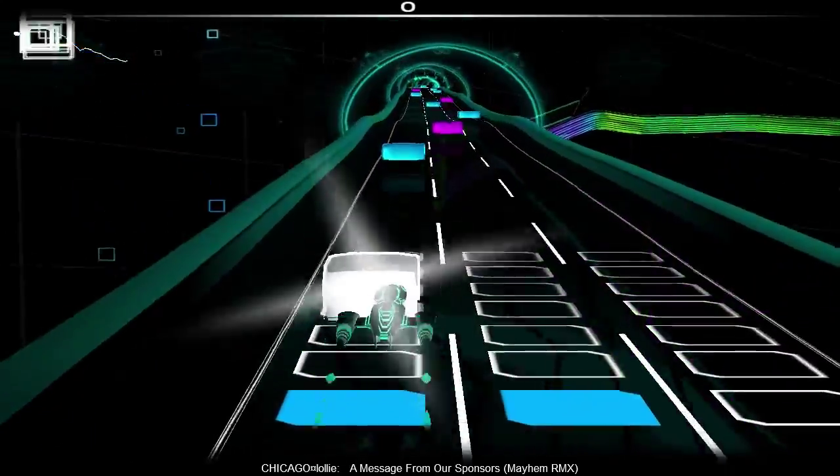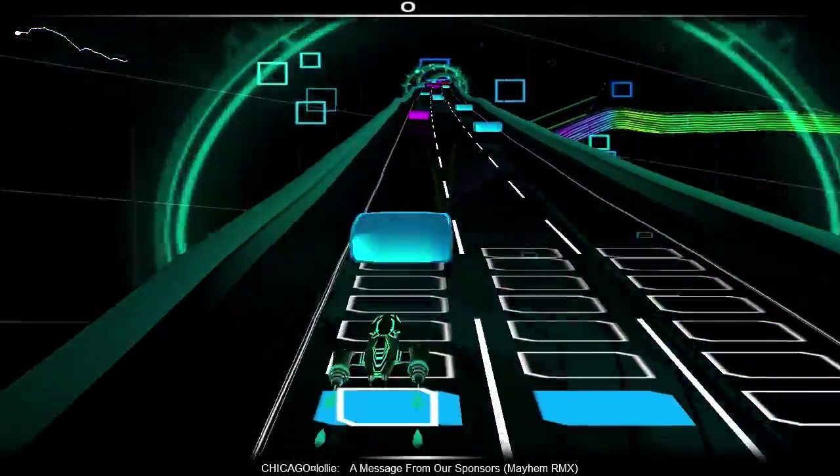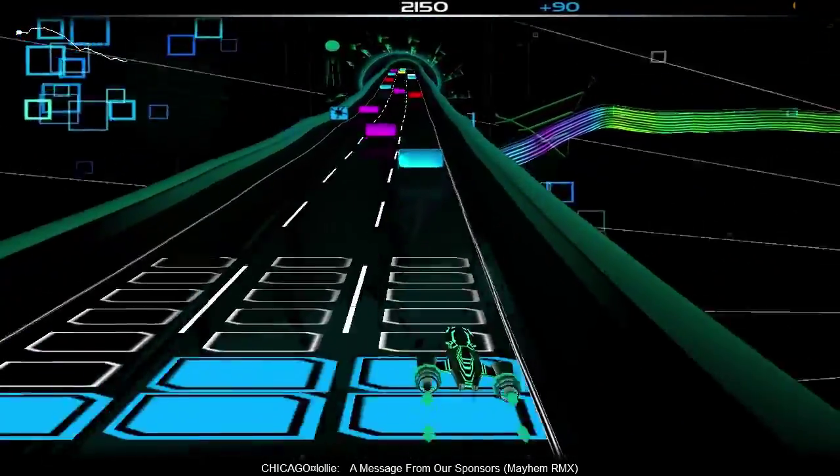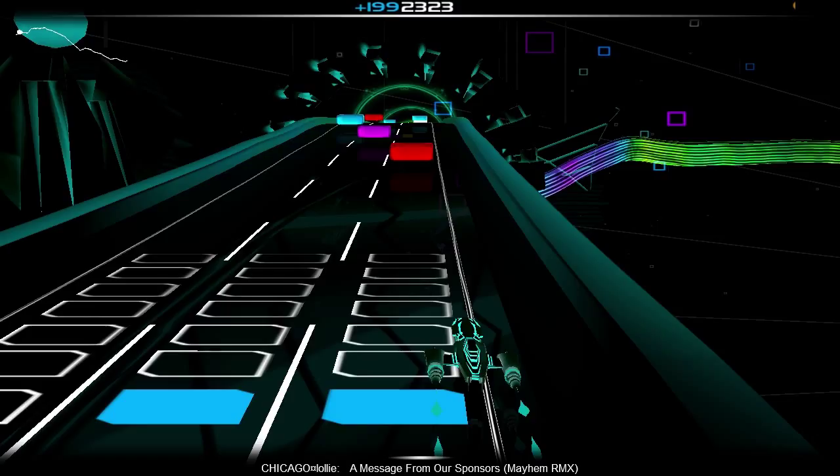Rule number one in Vegas is: don't collect purple blocks. They give you next to no points and they make shuffling the board much less effective. I know I just broke rule number one less than 30 seconds in. The purple block was turned into a blue one with this blue paint powerup, so it's okay.